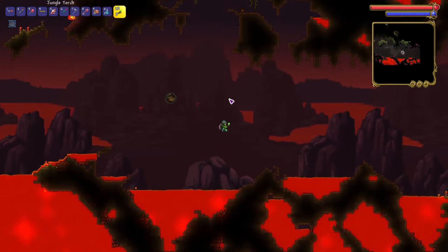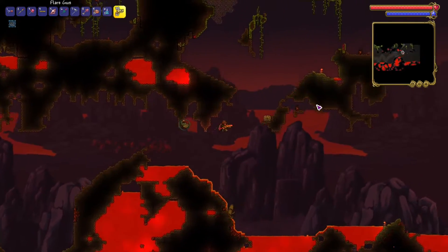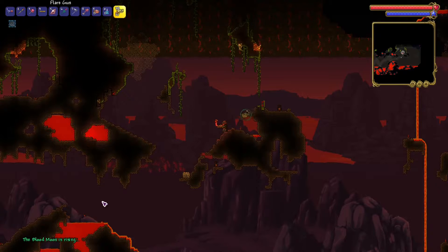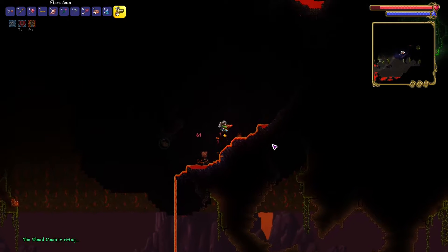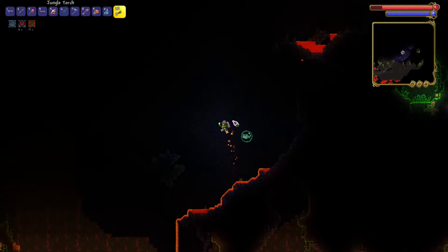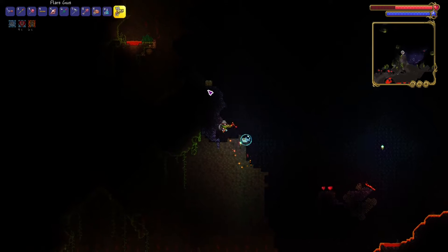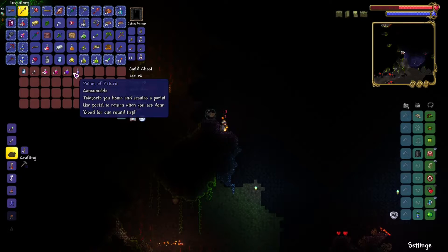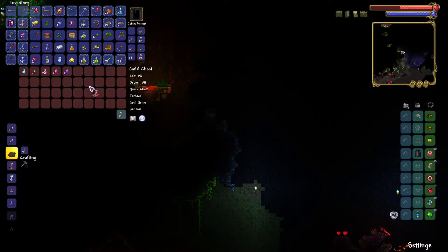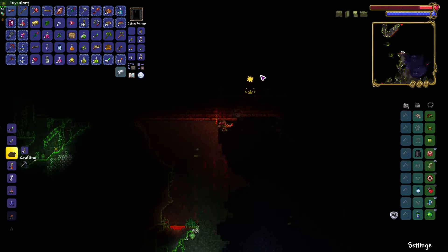Well, they sure do love bathing themselves in lava. And it looks like we've actually arrived in hell. Didn't really expect to get here right now. As you can see, the whole place is mostly lava, and there's not much we're gonna do about this place just yet. Another blood moon, but that's alright. We're just gonna mostly ignore it for now.